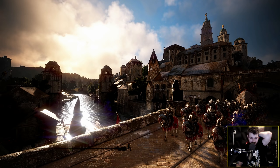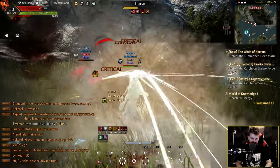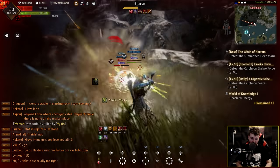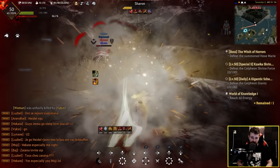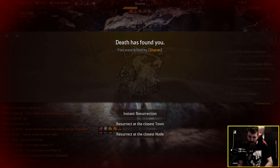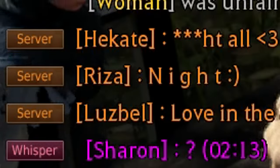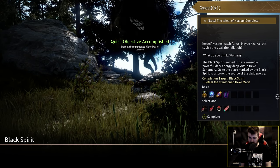Everyone I've attacked so far has been really strong. Okay, this person I'm actually dealing some damage to — I'm out-damaging this person just about. Intense pre-awakened PVP. I'm bloody dead. I got Sharon'd — Sharon got me. Sharon's hit me with a question mark. Now summoning her. Pop the ultimate on her and we get XP.